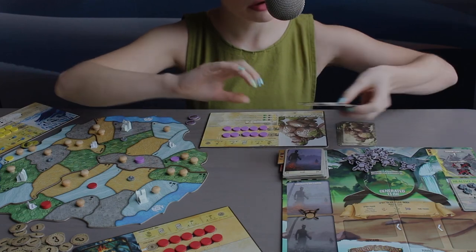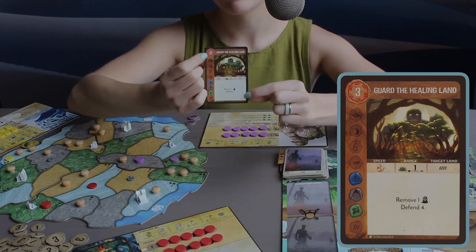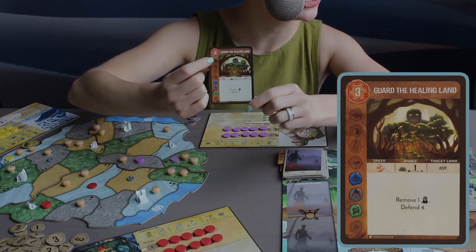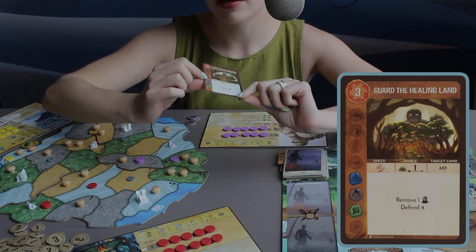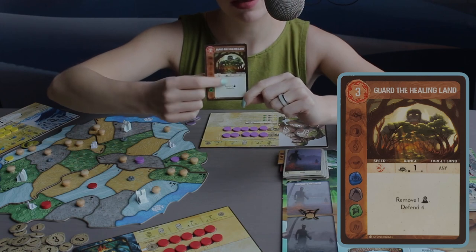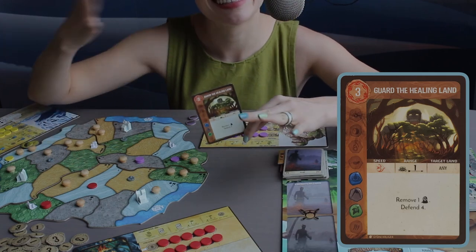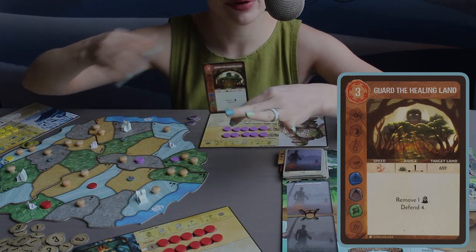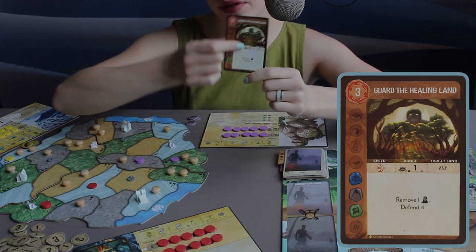Now I'll go over the card format. In the top left of the card, it has a number — that is the energy cost each time you play the card. There is also a speed symbol: a bird means it's a fast card, and a turtle means a slow card. You can also differentiate by color — red is fast, blue is slow. Then there is the range of the card, which restricts where on the map you can do the card action.